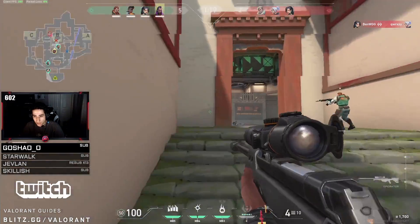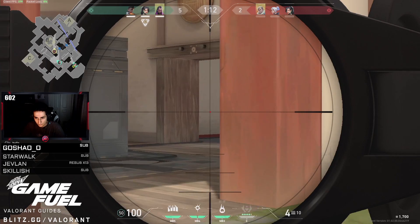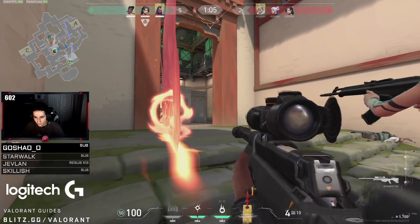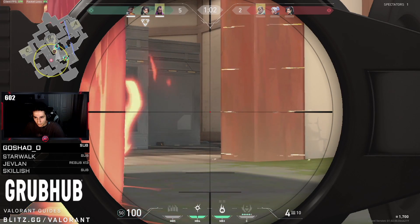After securing a few kills, they decide to go to B site. He uses a Phoenix wall to block off the line of sight of any enemy on the left side of the bombsite. This is so important when attacking B site on Haven — you need to wall off or smoke one side of the site so you can focus on clearing the other side without being worried about being shot in the back.